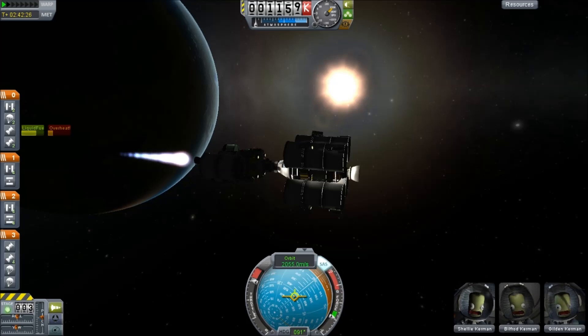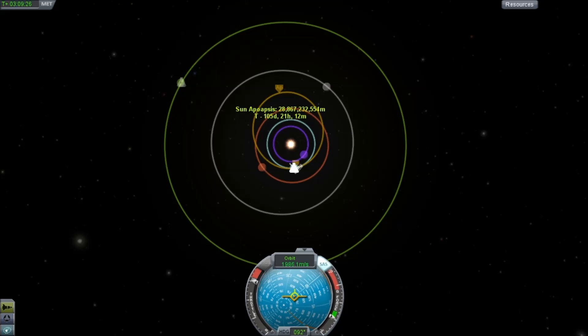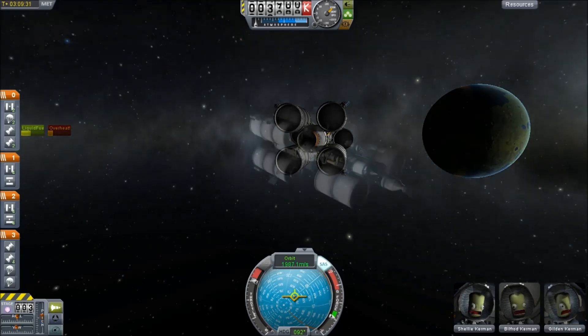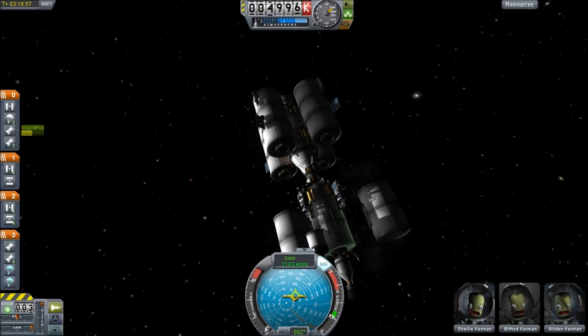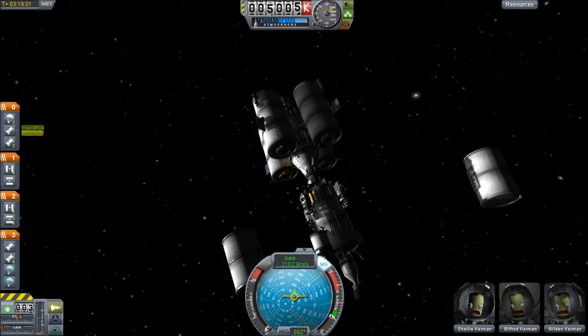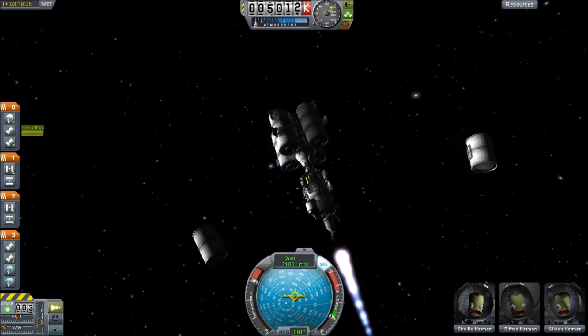They're essentially hitching a ride on this spacecraft. As we're getting out here I start to realize that perhaps I'm not bringing enough fuel with me, or maybe I burned too much fuel using those aerospikes. We're not even at Jool yet and we're down to one tank. Oh boy, this is going to be fun — the fuel margins.